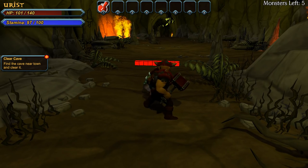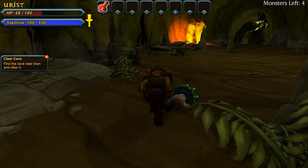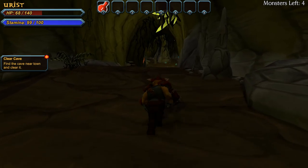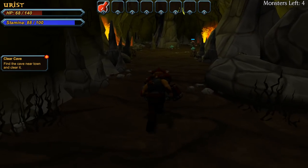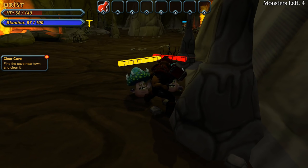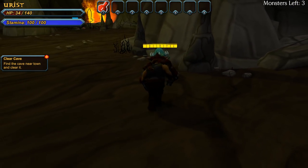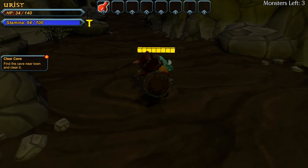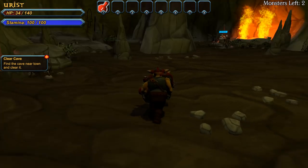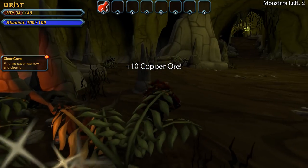There we go. I'm glad the red guy decided to wait his turn. Sometimes they swing real quick and other times they wait a long time. Got 'em. Find the cave near town and clear — we just have to make sure we get everything cleaned out. This is an exciting cave. Alright, mushroom people — I'm ready for you. Come here. Maybe I can work the system and get you kind of behind this wall — I don't want to fight both of you.